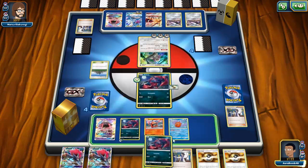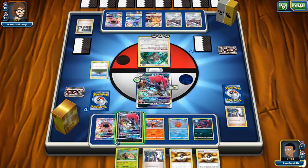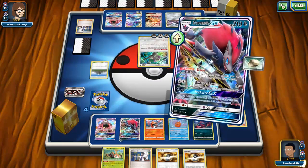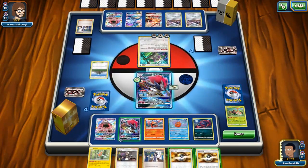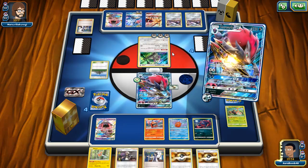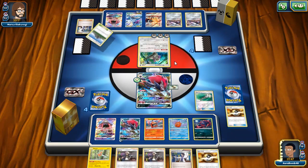We have a couple of Guzmas now. There's Guzma but it doesn't get us a knockout because we don't have Choice Bands. One, two, three, four, five — we have five tools so far. I need Zoroark GX right now and hopefully another Pokémon. We need to draw well here — Zoroark GX please and thank you. There we go, and we even got a Zoro down, so that's pretty handy. Now we get a knockout and can trade as well.